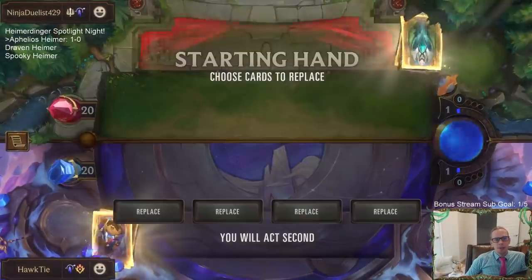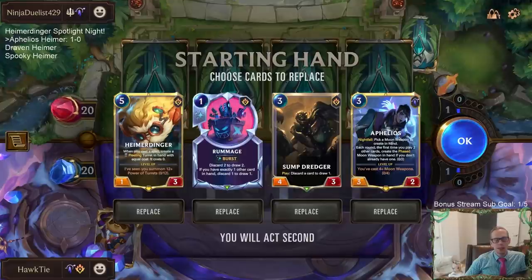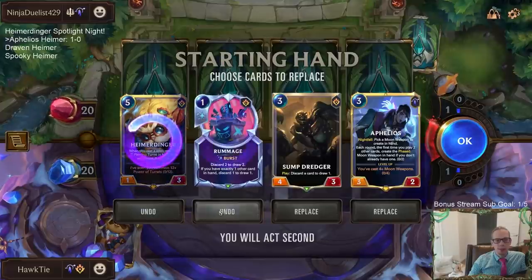We get one of my most hated decks to play against as the final boss for trying to get to Masters rank — this is definitely what I don't want to see: Aurelion Sol. We really don't have any good answers for Aurelion Sol, and then they have challengers for the Heimerdinger. This has got to be our worst matchup — why do we have to get this one?